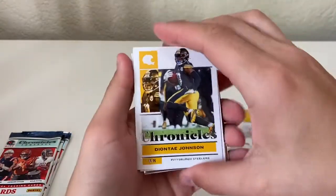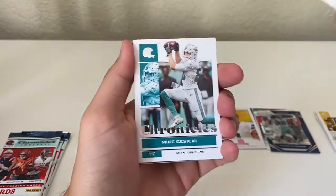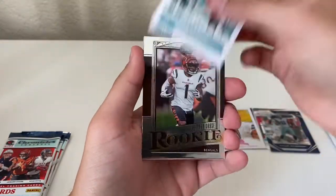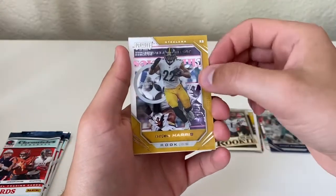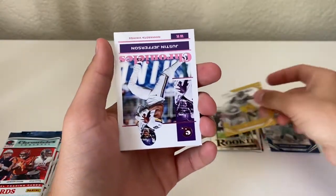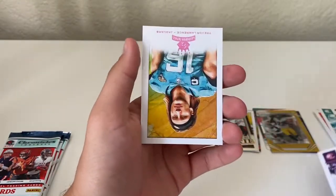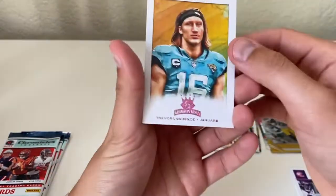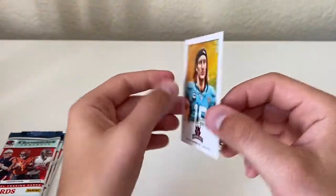Deontay Johnson, Joe Mixon, Mike Sicki, a Jamar Chase Legacy, Najee Harris, a pink Justin Jefferson, and a pink Trevor Lawrence Gridiron Kings — nice looking card right there.